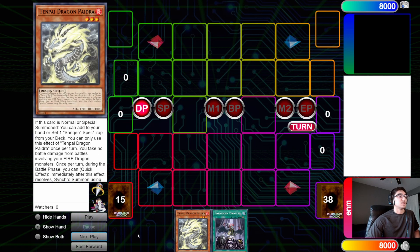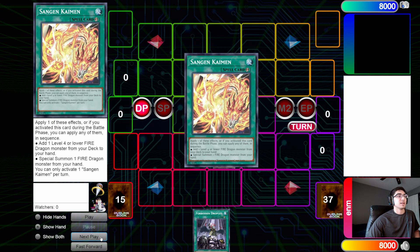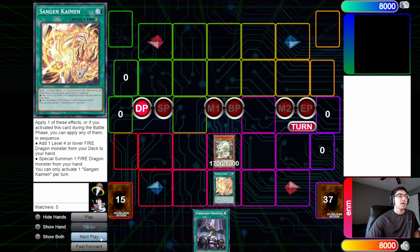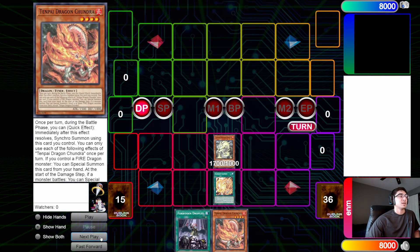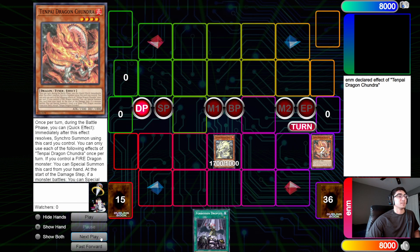So this is a combo with Piedra and any discard. You start by normal summoning Piedra. Piedra's effect grabs Kaiman. We activate Kaiman to grab Shundra. We use Shundra's effect to special summon itself. And then from here we can start doing our link plays.